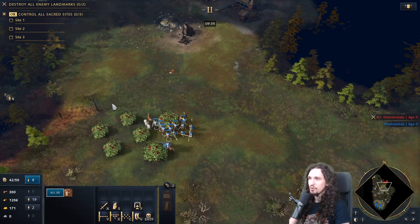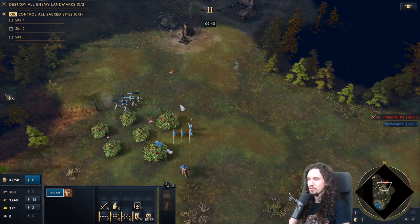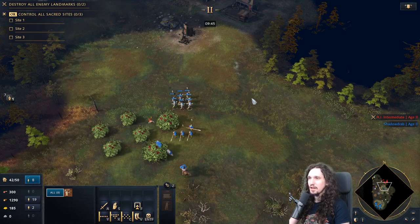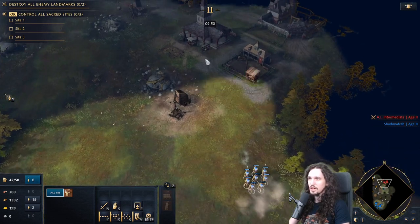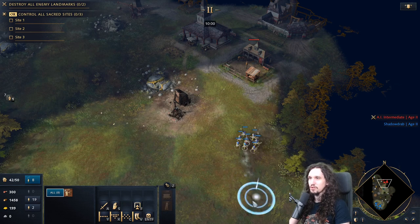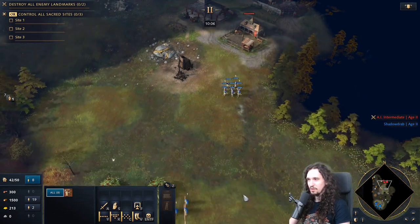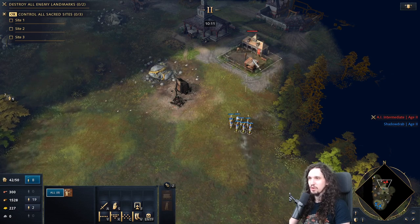To move units safely, hold the A key to transform your cursor into a sword, then click — this performs an attack move. Units doing an attack move will attack everything along the way, so they won't be picked off by your opponent while moving. With a regular move they just go to the destination; with an attack move, once they have something in range they will attack immediately.